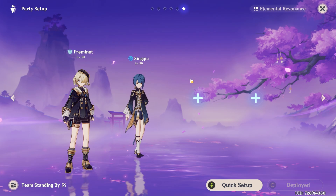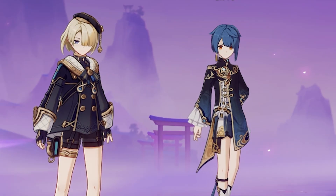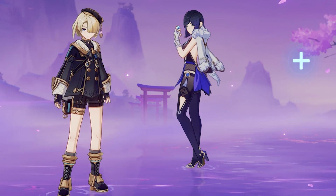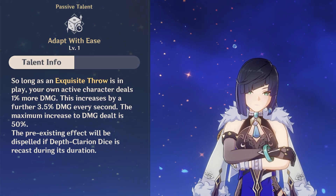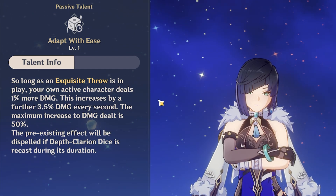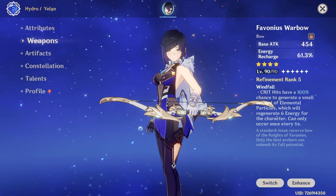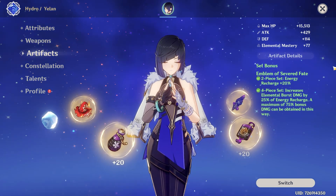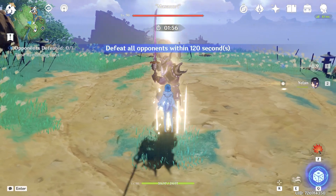Because of that we need to add a Hydro character. A free-to-play option would be Xingqiu, but I want to go with Yelan because I want to maximize Fremenet's damage today. The main reason I'm using Yelan is her passive that can increase Fremenet's damage by up to 15%. For her weapon she'll be using Favonius, and for artifacts the full Emblem set. Let's see how much damage we will be doing.